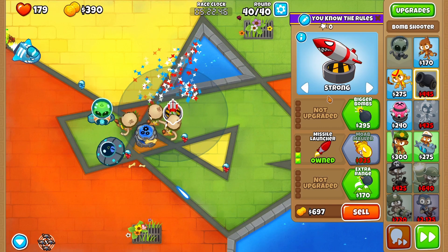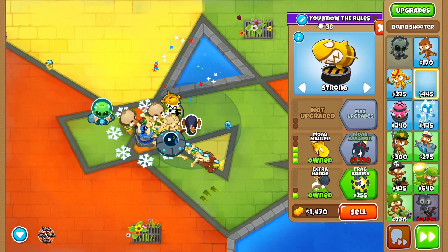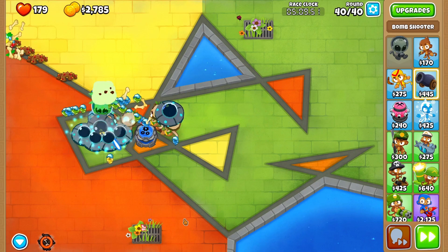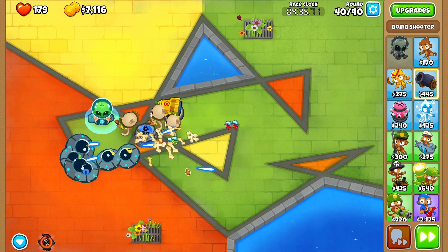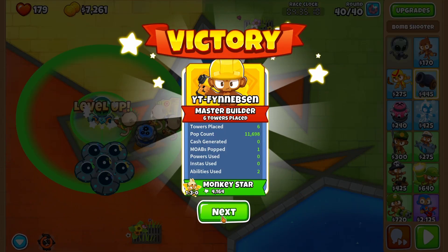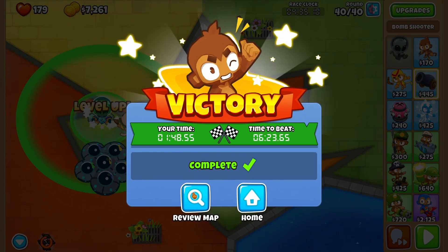Get a 0-3-2 bomb for the MOAB and use the 10-second ability for the camels. Super easy strategy, and you will also receive 500 Monkey Money as a reward.